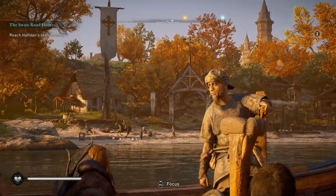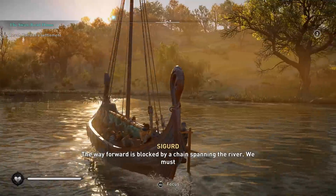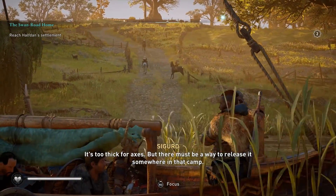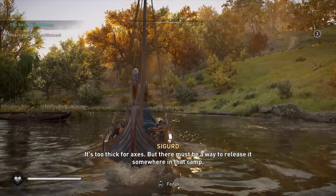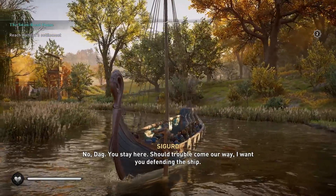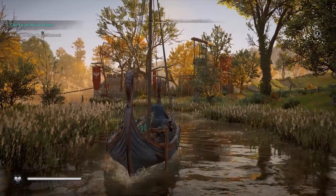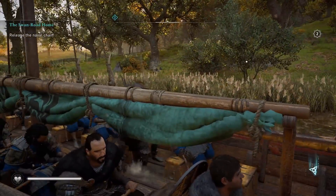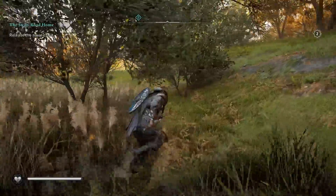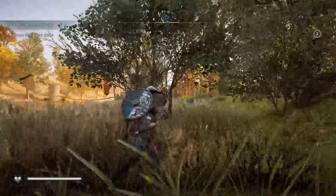Looks like we might have some armed individuals meeting us here. The way forward is blocked by a chain spanning the river — we must remove it before passing on. Can we cut through it? It's too thick. There must be a way to release it somewhere in that camp. I will go. You stay here, Doug — should trouble come our way, I want you defending the ship. Good old Dag being kind of annoying as usual. The frame rate is like way better — it just looks a lot better. I don't know if it's a clean 60, but it feels much better than it used to.